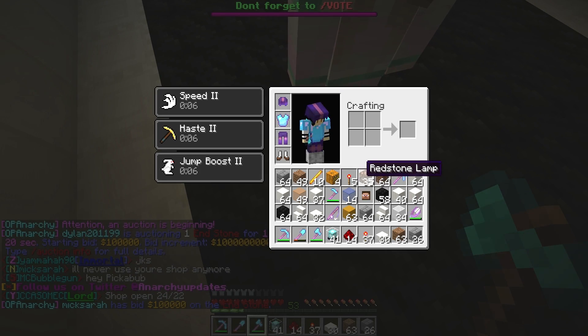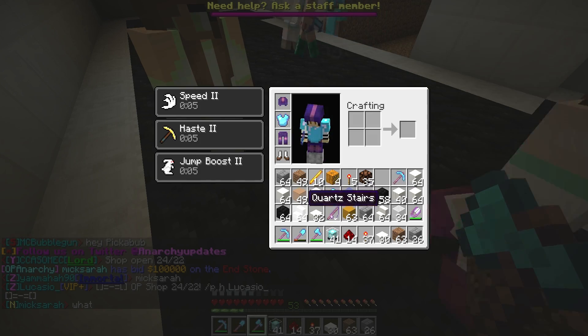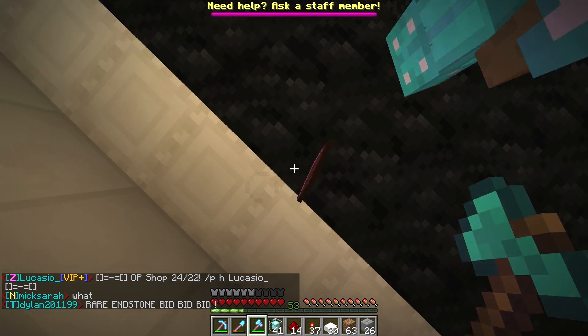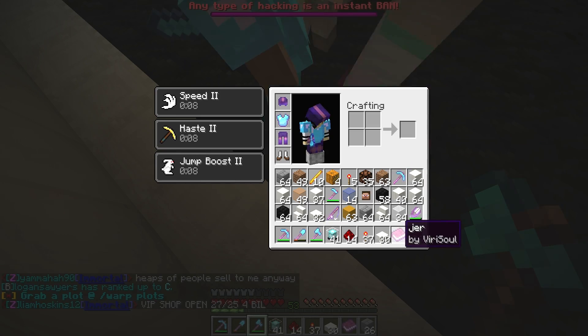So I'm gonna go choose a comment now and then give them an OP pickaxe. Hey, it's purity. I've got so much stuff in my inventory — like every time I'm building, someone will just give me something and then I don't have room for it. Wait, that wasn't even purity's book.